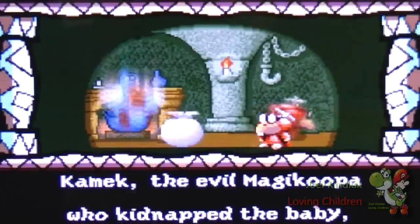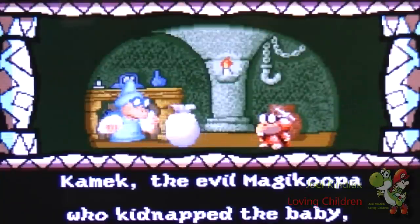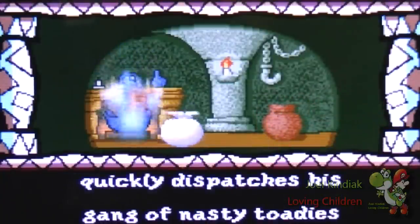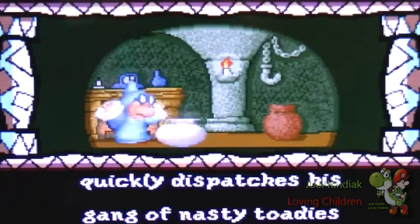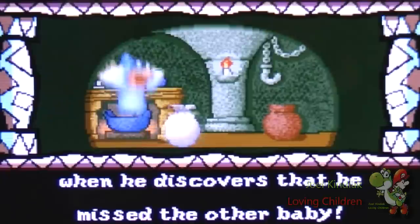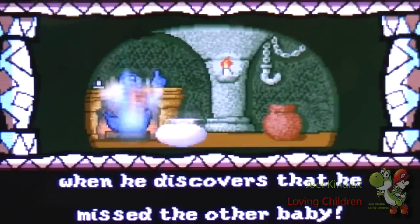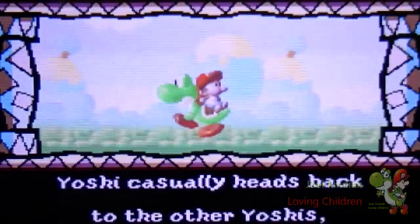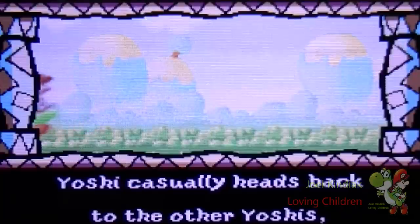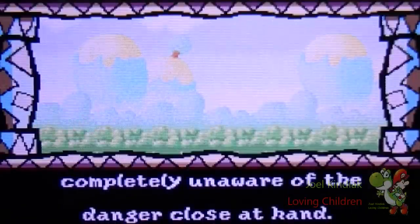Kamek, the evil magikoopa who kidnapped the baby, quickly dispatches his gang of nasty toadies when he discovers that he was missing the other baby. Yoshi casually heads back to the other Yoshis. And thus, our new adventure is about to begin.